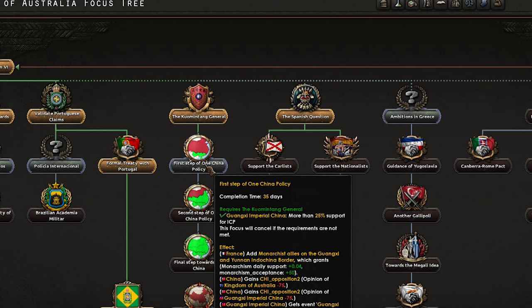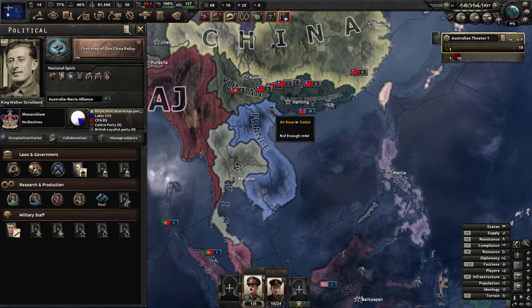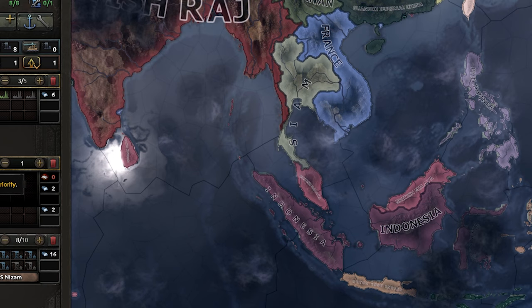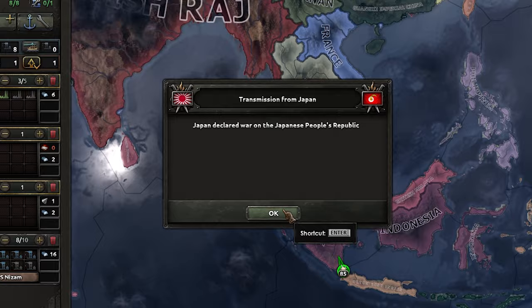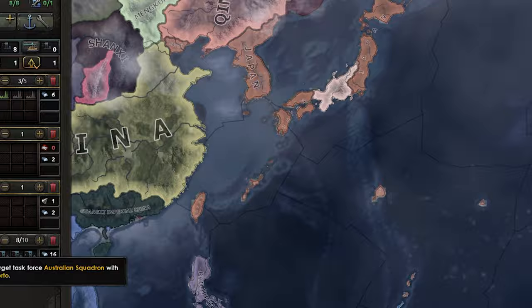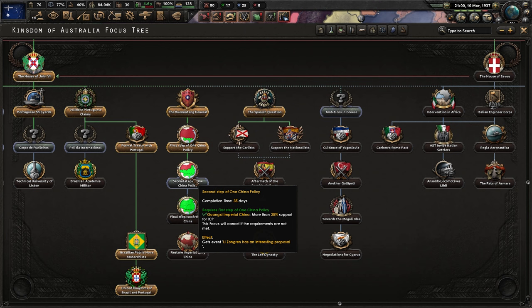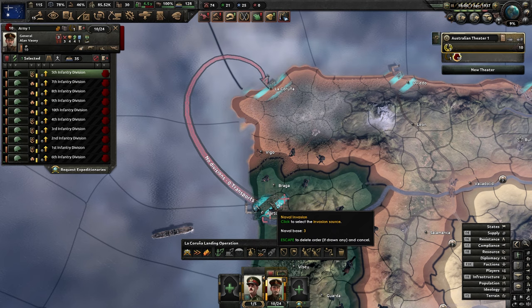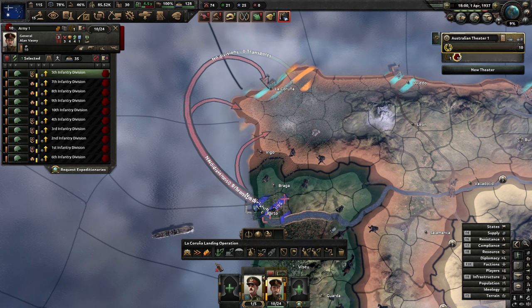Time for the first step of one China policy. I feel like we're becoming a little bit of a British Empire here doing things we shouldn't be, but onwards into China. They're in our faction, that's good - we will get more land. They've got 19 divisions we can get as well. Japan has decided to go communist. They've refused and we've now got an annex - I do not want to go to war with China yet. Let's set up a naval invasion ready to hit Spain. We want all the fingers in all the pies.